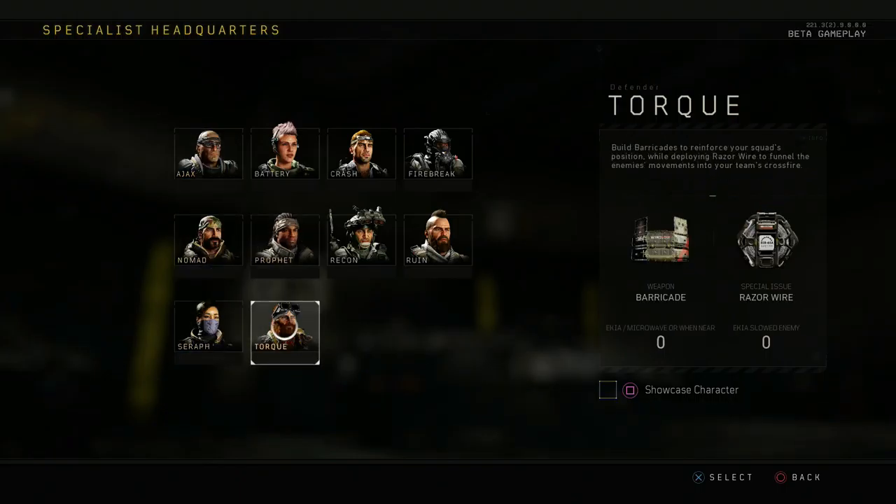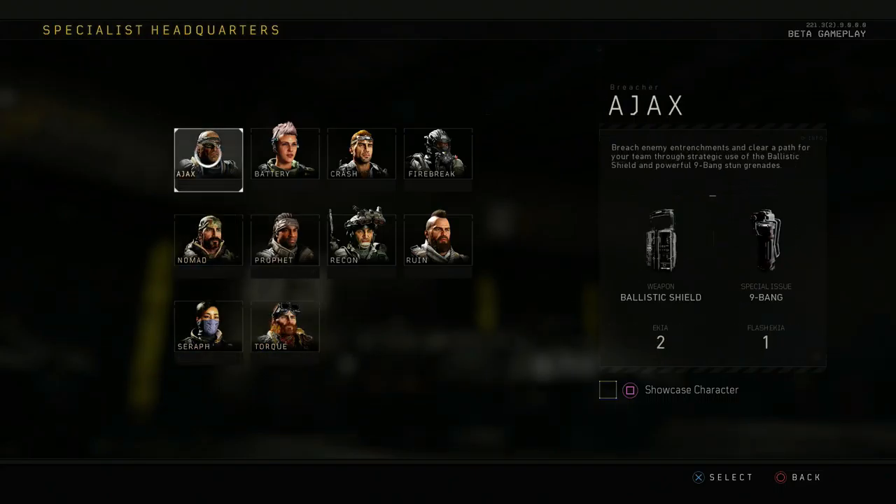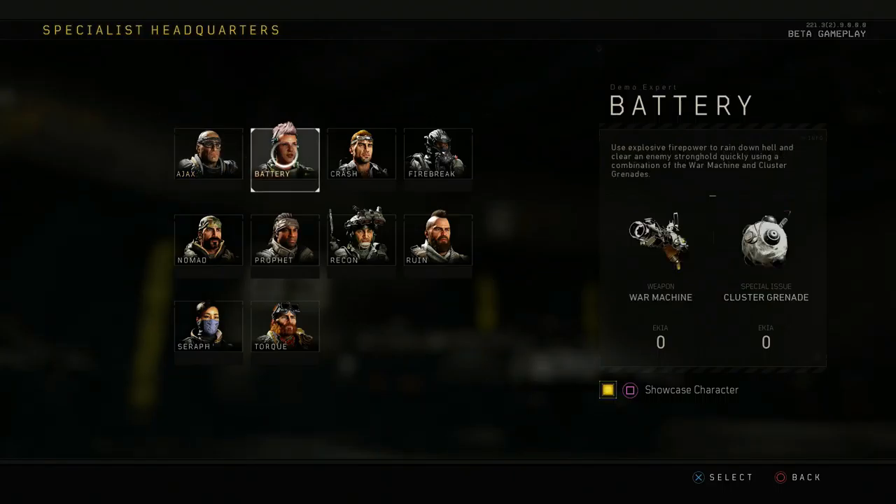Personally, I think my favorite is going to be either Torque or Nomad. One of those two is probably going to be my favorite, but so far it's Ajax because of that ballistic shield! It's a giant shield that you can stick your gun in and fire at the same time! That's amazing!